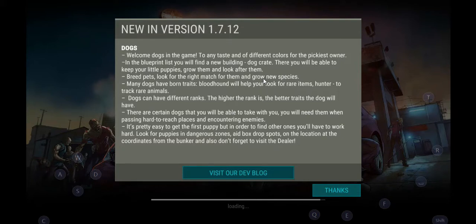You can keep your little puppies, grow them, and look after them in the dog crate. All the dogs you get in the game start as puppies. You have to wait 24 hours to let them grow into adult dogs and be able to do things. When they are puppies you just spend your dog food growing them. Many dogs have boring traits, but some like Blood Hunt help you look for rare items, and Hunter lets them track animals — those are just two examples.